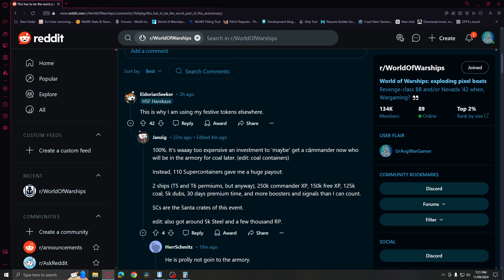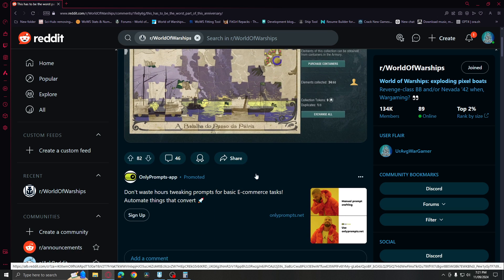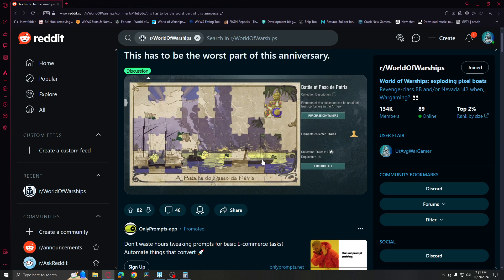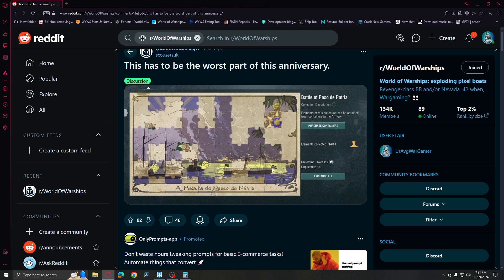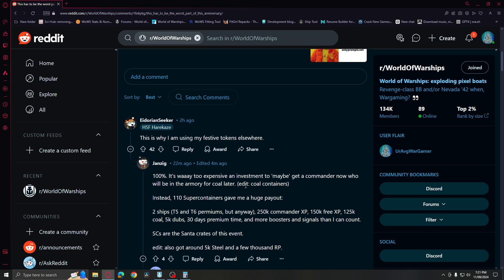It's too big an investment to get a commander that will likely be available from the armory for coal later. The collection has 60 elements, and they might add it after six months. This creates a real dilemma: if you go for the containers, you won't have super containers, the ship itself, or the boosters you wanted — especially since you don't get a lot of boosters nowadays, and you usually get them from this anniversary event.